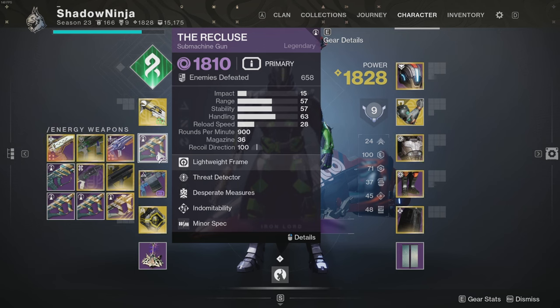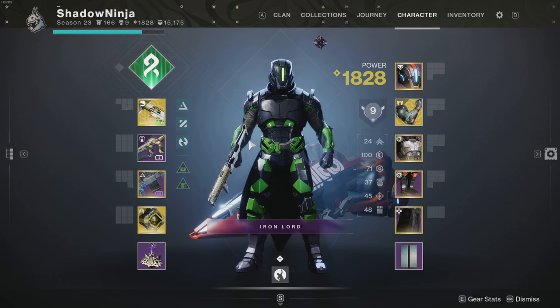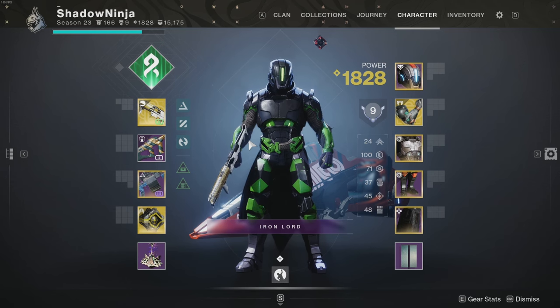We're using the Recluse in this loadout - more info on the god roll will be in a dedicated video, so subscribe and hit the bell. We're using it for Desperate Measures, a great perk with synergy for grapple melee, regular melee, and general kills. It's easy to proc and maintain. If you want a solar weapon based on the seasonal artifact to get Radiant, you can use Mini-Tool, Zaouli's Bane, or even Sunshot. The primary synergy with Strand isn't critical since your melee will be swiping away hordes across all difficulties.